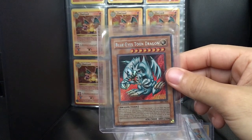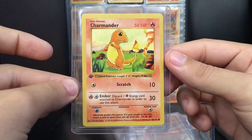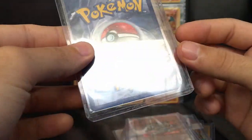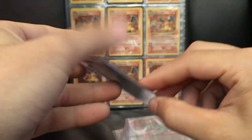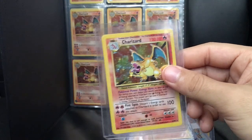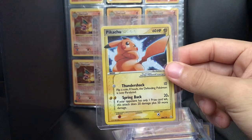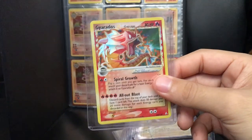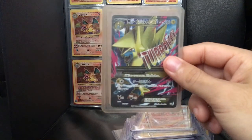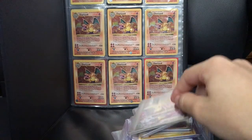Another Blue-Eyes Toon Dragon. A first edition Base Set Charmander — this card is pretty clean, hoping for a good grade on that one. Some Base Set Charizard, Gold Star Pikachu, Gold Star Gyarados, and then two of these Mega Magnetrix from the Best of XY set.